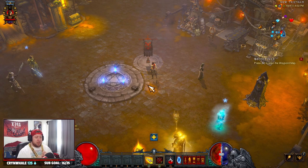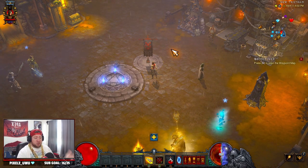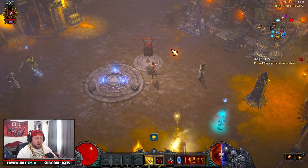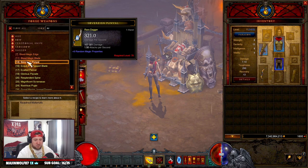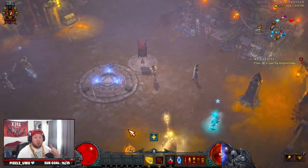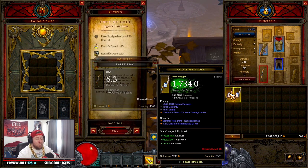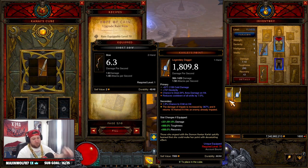Now back in town, we're going to get our legendary power and gamble our blood shards with Kadala. I've done videos for each class on what to get when leveling and what to gamble for. For the Demon Hunter, we're going to craft daggers. With the resources you get you'll only be able to craft a couple, so craft two, upgrade one, and extract the power. We're looking for Karlei's Point — I personally like it — and we got it! This is our level 70 weapon power.